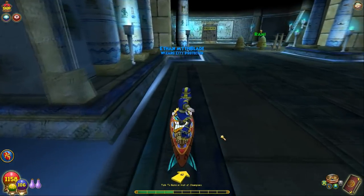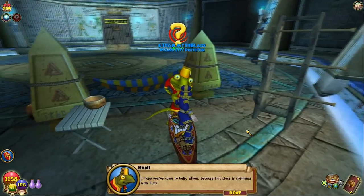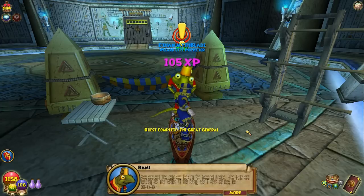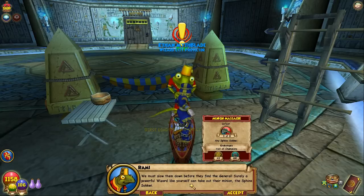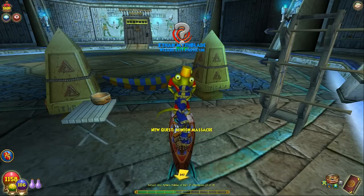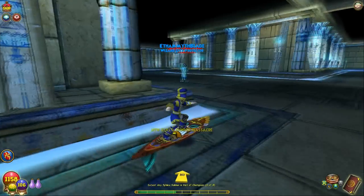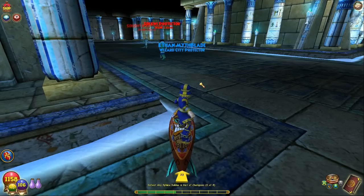Where's Rami at? Way back here. 'I hope you've come to help, young wizard, because this place is swimming with Tuts. You are not the only one looking for General Kaba — the Tuts are looking for the Order of the Fang and I fear we may be detected. We must slow them down before they find the General. Surely a powerful wizard like yourself can take out their minion, the Sphinx Sakui.' Okay, so I am going to go defeat all eight of the Sphinx Sakui — I'll see you guys then.